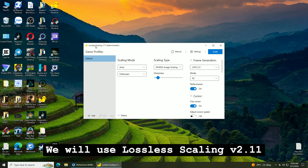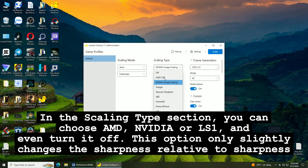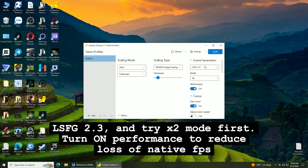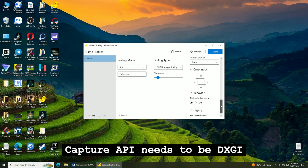We will use Lossless Scaling v2.11. In the scaling type section, you can choose AMD, Nvidia, or LS1, and even turn it off — this option only slightly changes the sharpness. In this test I will use Nvidia to increase the sharpness a bit. Set LSFG to 2.3 and try x2 mode first. Turn on performance mode to reduce loss of native FPS. Try with sync mode off and max frame latency at 1. If you use an Nvidia GPU and find problems with input lag, you can try a value of 2. Capture API needs to be DXGI.